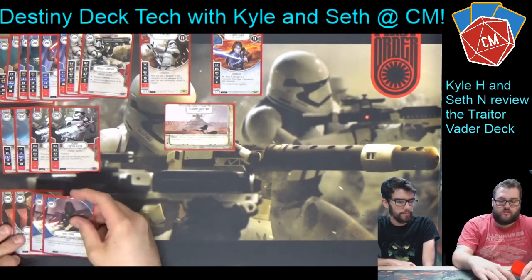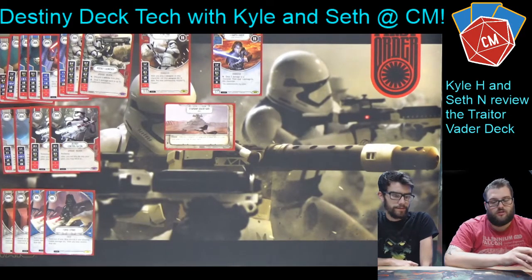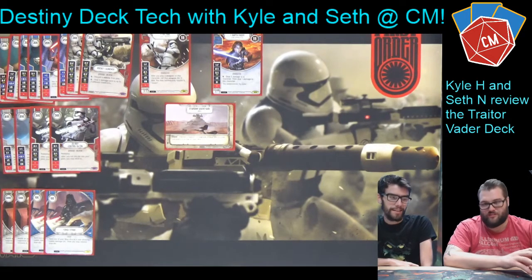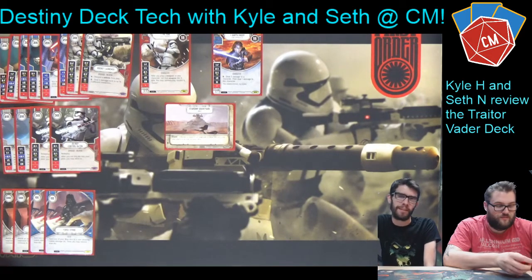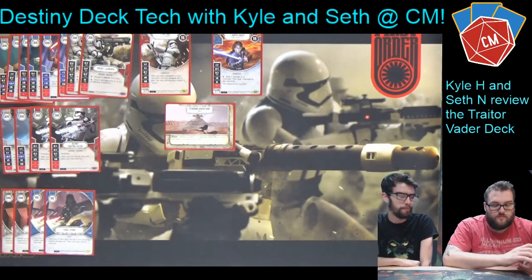Force Strike is a really good card because bait-and-switch is a thing. One resource, you turn one of your dice showing a melee damage side and resolve it. So Vader's three-damage side if you have two resources, or Riot Baton's three-damage side. Even just turning a blank to a two-damage side is fine. This is one of those closer cards where you're in the last round looking for any extra damage you can get, and this helps you close out a game.